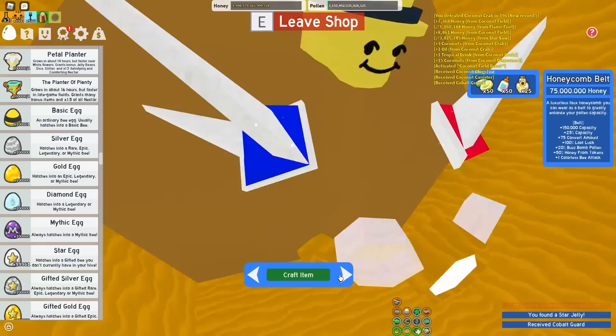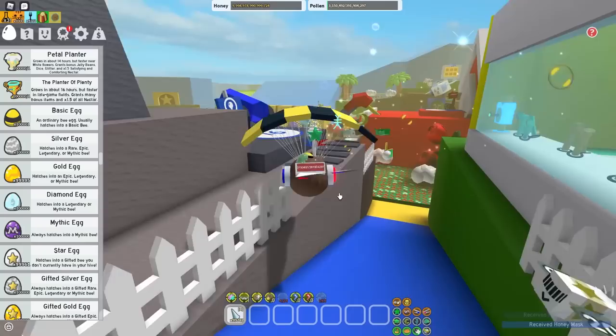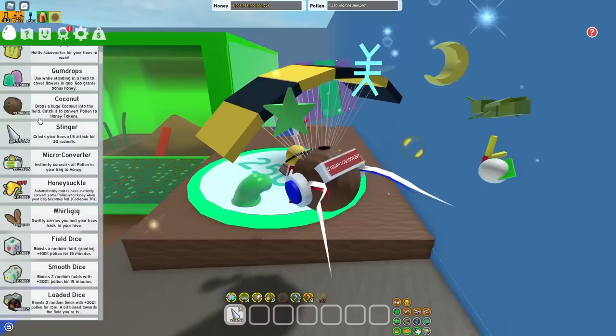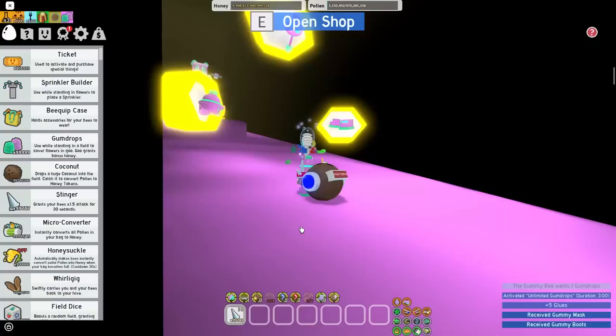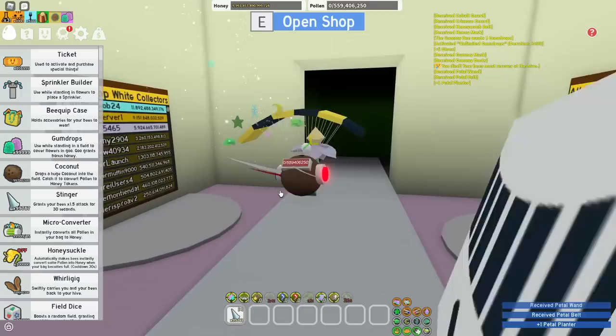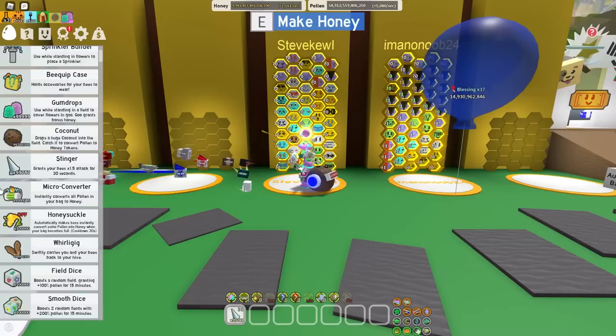I go in here, craft the cobalt guard, craft the crimson guard, and the honeycomb belt because why not? I forgot what the best belt is - oh no, it's the pedal belt. I have a lot of catching up to do. Next, I can get the gummy boots and the gummy mask. I think I'll be rocking with the gummy mask for the mixed hive - that's probably the best bet. Why not get two of the best items in the game? I need the pedal belt from over here. I can craft the pedal planter as well, but it really does not matter. I'm so rich. Now that I have every single best item in the game, I can start working on my amulets and my hive.